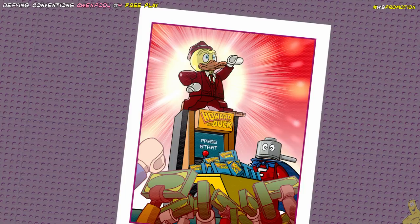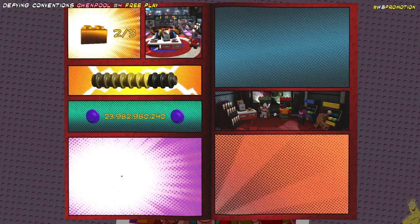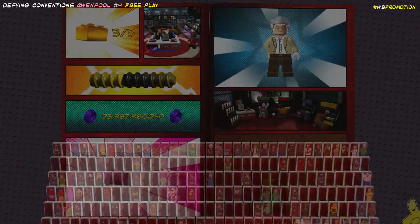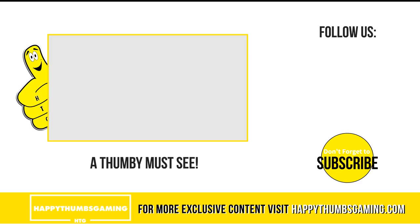As previously mentioned, we got two gold bricks in the story — one for completing the story level and one for getting that true believer. This time around, we did get that pink brick for the Stan Lee detector, and of course we got the free play gold brick. And last but not least, we did get that character token for Electro — add him to our list, though he will need to be purchased. Thanks for watching — that's going to wrap it up for LEGO Marvel Super Heroes 2, Gwenpool mission number four, Defying Conventions free play, where we got all the collectibles.